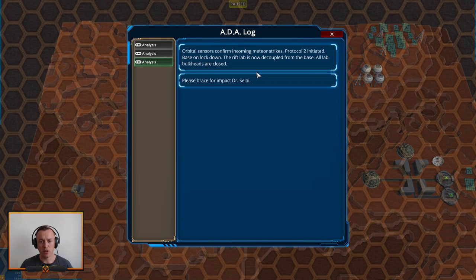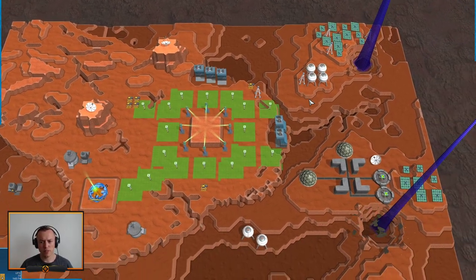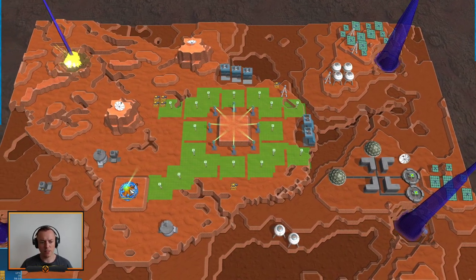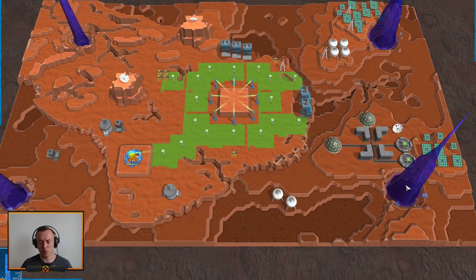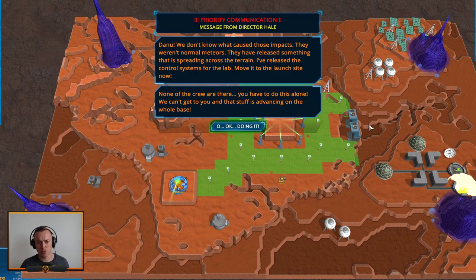Orbital centers confirmed incoming meteor strikes. Protocol 2 initiated. Base on lockdown. The rift lab is now decoupling from the base. All lab bulkheads are closed. Please brace for impact, Dr. Seeloy. So what Creeper World is about is defending your base from creep and trying to destroy all of it before it kills you, and for that you have certain ways of getting that done.